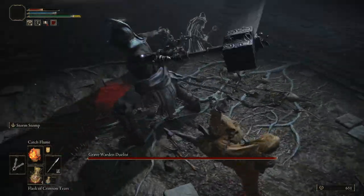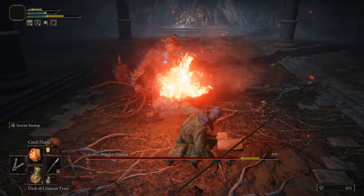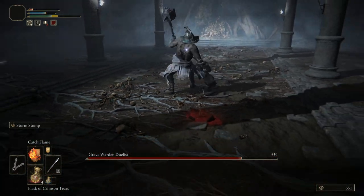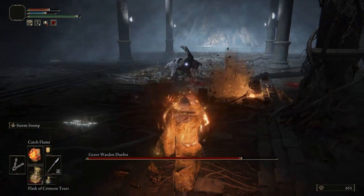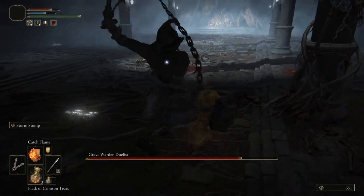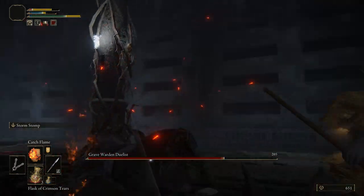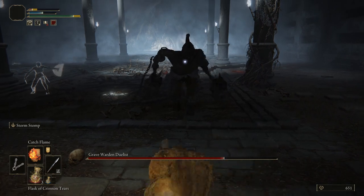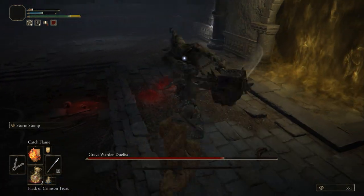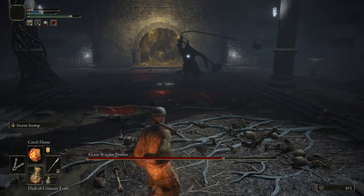Let's talk about the Gravewarden Duelist. As you can see, he has two Battlehammers. He does mostly horizontal attacks and exposes his back with a lot of his attacks. So if you're a melee-based build, make sure you get behind him and just swing away — you'll land a bunch of damage. He doesn't have that much health, and he also seems to be susceptible to fire. So if you are the Prophet class or have any fire capabilities, just keep hitting him. It's fairly simple.